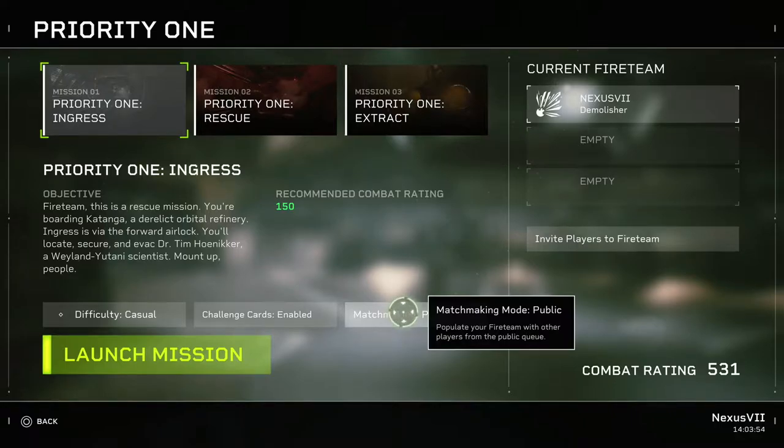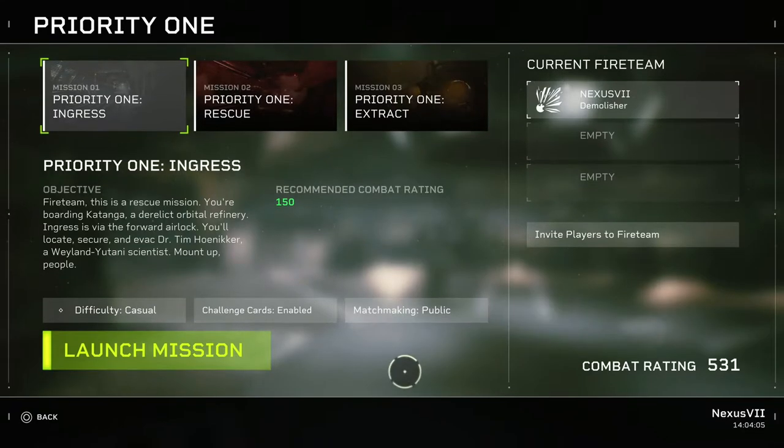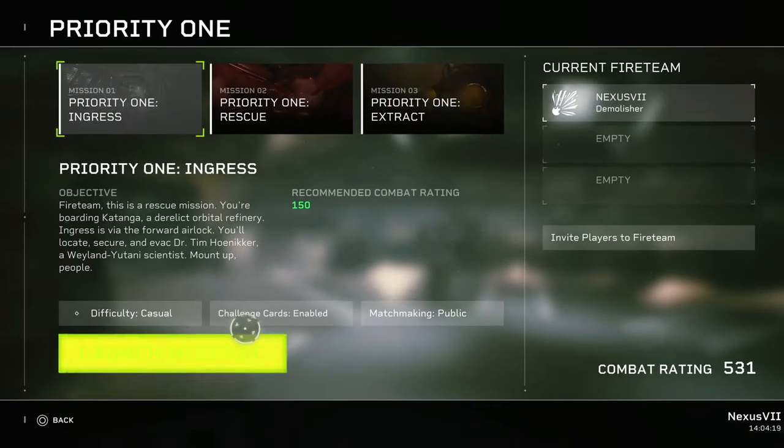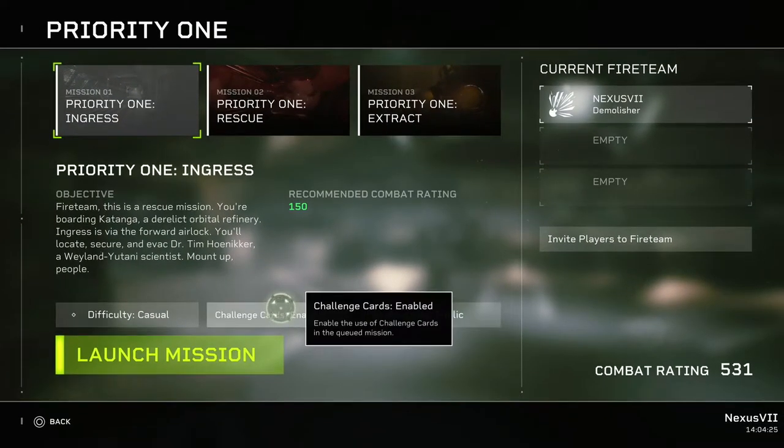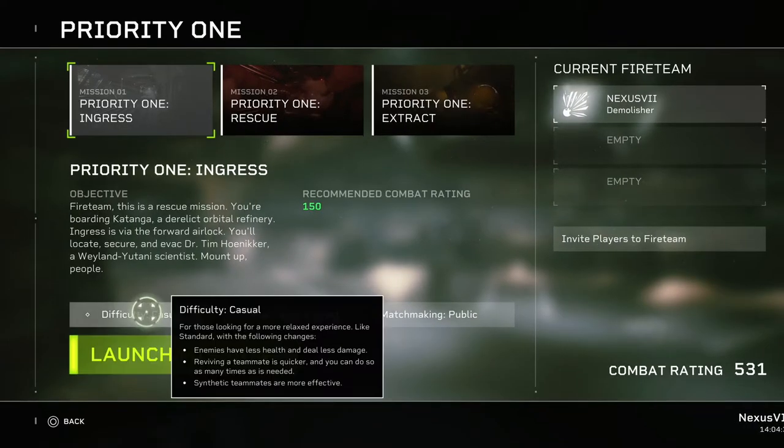So if you're looking to get the game, it's probably best to make sure you've got friends that have the game as well, because you can play it single player but it does get really tiresome at points. You can also activate challenge cards — these are little modifier cards that modify the mission somehow. One of them, for example, is that you don't get any HUD.